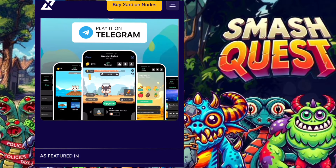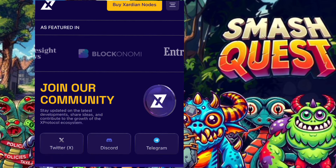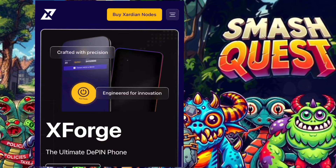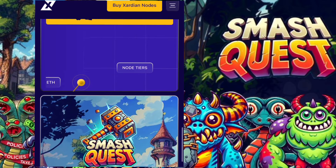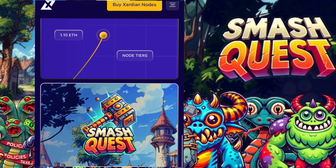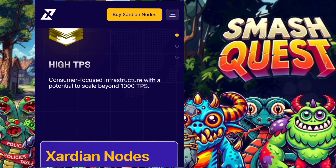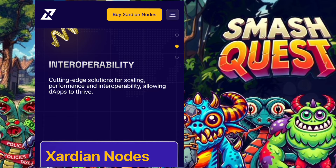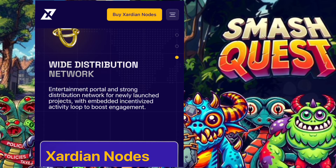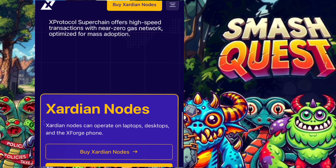The Smash Quest is a monster slaying game and one of the introductory games to the X Protocol pin ecosystem — it's very crucial. In this game, a monster presents to terrorize a village, and your role is to attack and kill the monster. The more you kill the monster, the more coins you gain and the higher your level increases.